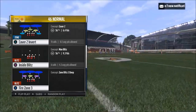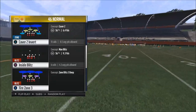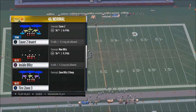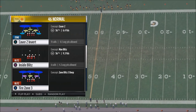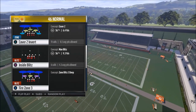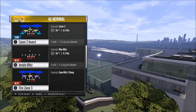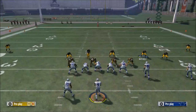Letting them exploit it will reinforce that they can throw certain routes at critical times, and they'll begin to develop tendencies and rely on those routes. Then you're going to change it up on them. The weakness of cover 2 invert is you don't have immediate flat coverage, and your deep vertical coverage isn't the best because linebackers are handling it.